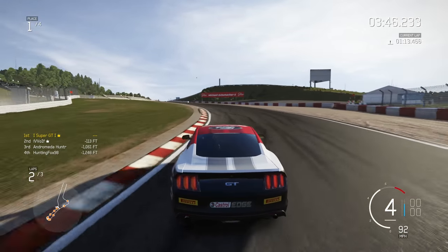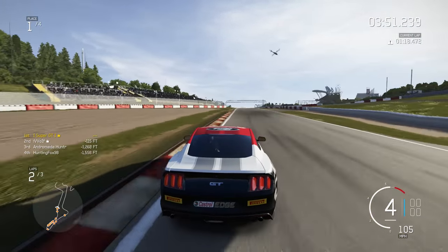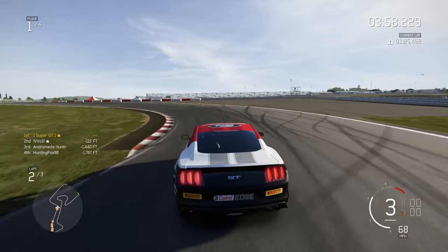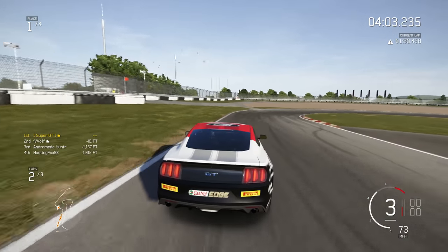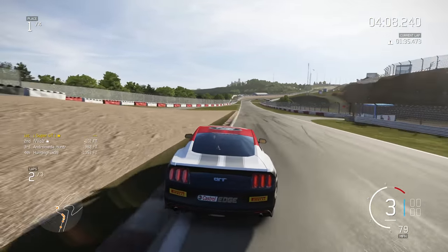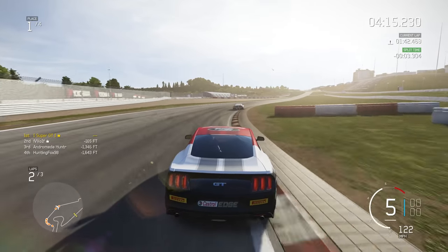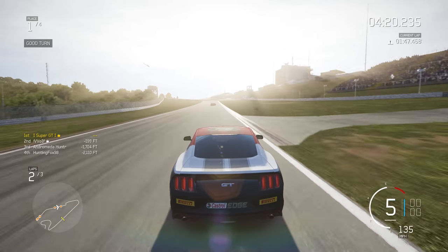You can actually see in the background there was someone approaching, so he will be going past us very soon. This makes it very interesting because you have to make the decision: do you just stick to the racing line and risk that the other guy will go flying into you, or do you lose a little bit of time and just let them pass? I'm going to have a quick look back — he's actually right in my mirror. Oh, well, that's easy enough. He just overtook us on the exit. No time lost at all — that's exactly what you want. You don't want them to come up the inside at an awkward position and lose you a lot of time.